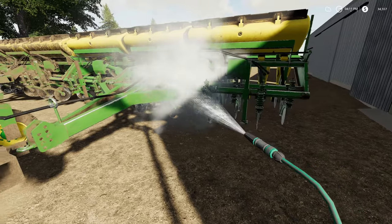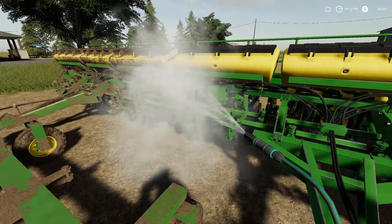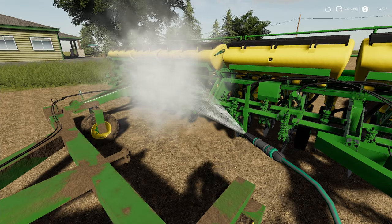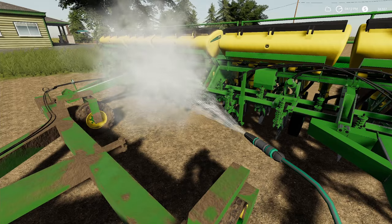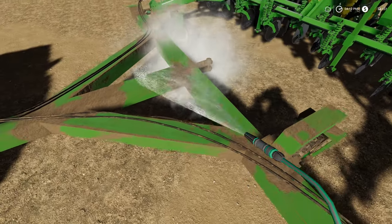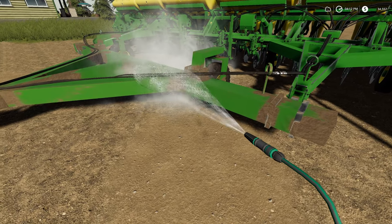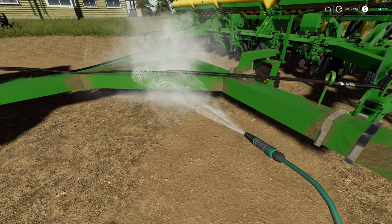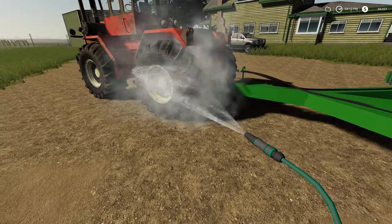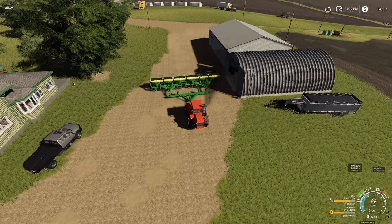I've been wondering why Mr. Bo had two planters — he's got this big planter set up and then he's got the smaller Kinsey planter. Couldn't understand why you'd have two different planters, but I figured it out: this big thing is too big to transport down the road because it doesn't fold up — you have to disconnect everything and tow it separately, which would be a huge pain. So he uses the Kinsey planter to take down to the field. We'll need this big planter for the field Colt is working on, so we'll just leave it here for now.